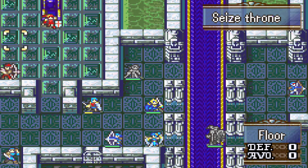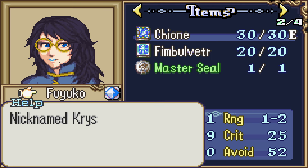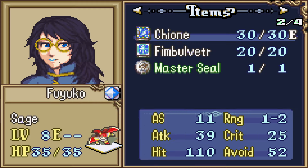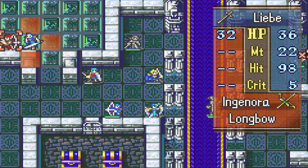Does the boss move? Nope — okay, that's good. Who is the boss, even? Can we get a little bit more info? Fuyuko — nicknamed Crystal, a pioneer in the research of cryomancy and uses related... This is the ice lady. Cool. Cryomancy — that's a cool term.